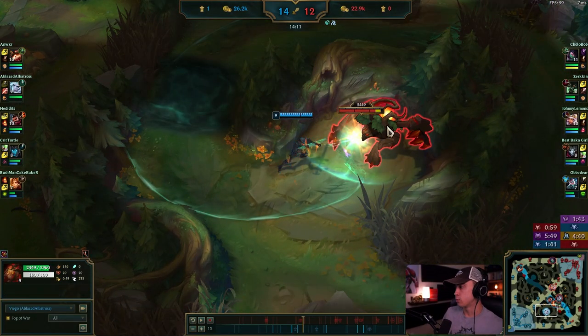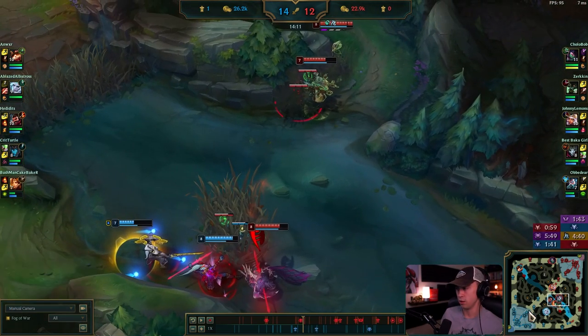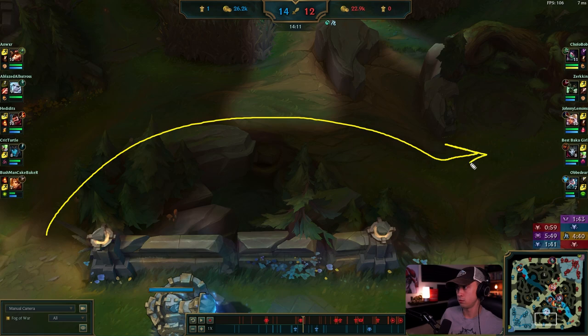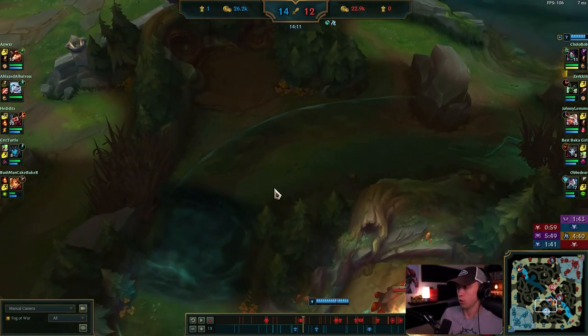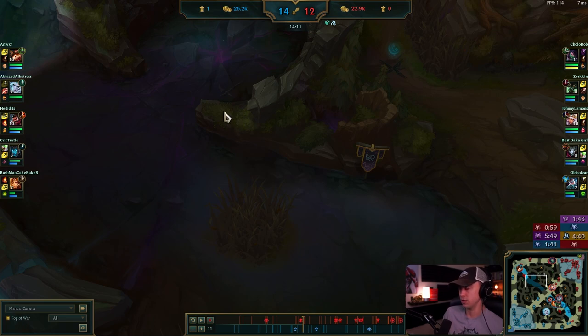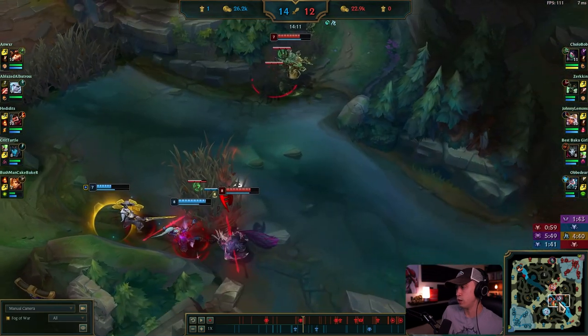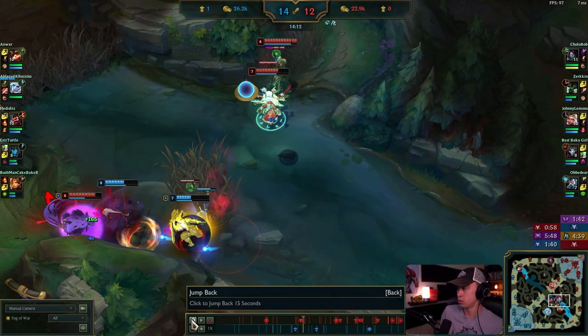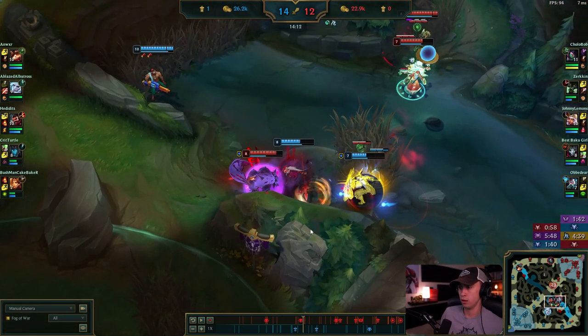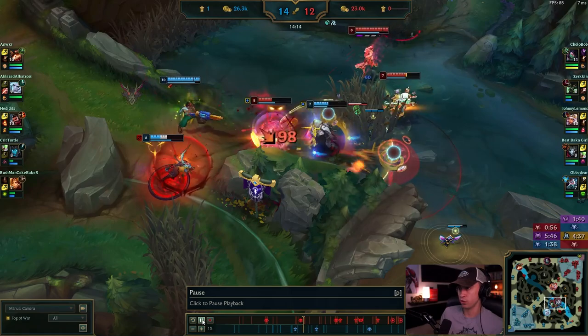Even at this point in the game with no neutral objectives up and maybe one or two towers down, there's nothing you can really do except save your team or hop into a fight. You just need to full clear. When you come from base, just path to Krugs, then Red, then Chickens, then Wolves, then Gromp. Look to do something top lane, maybe sneak into the top side or get vision on second Rift Herald or a scuttle crab — just full clear when nothing is happening on the map.